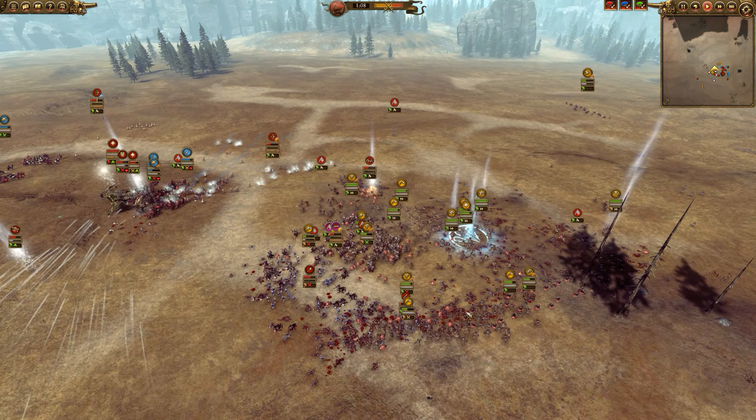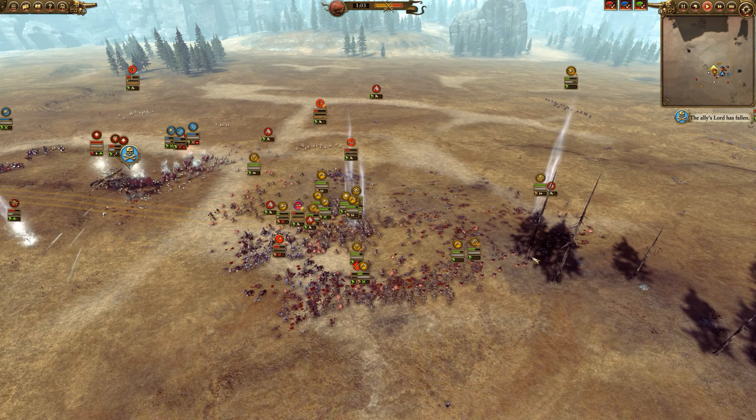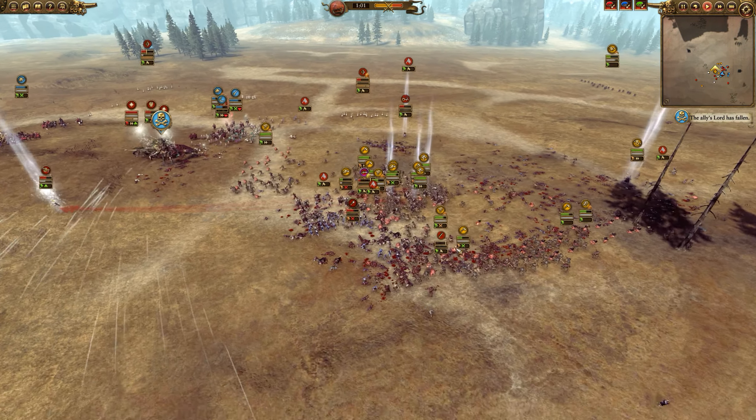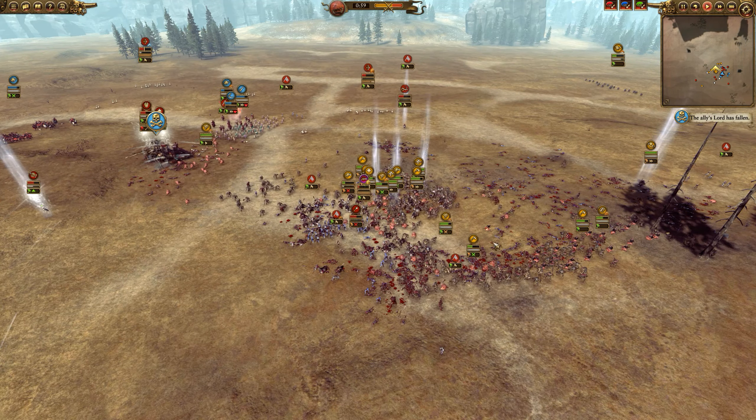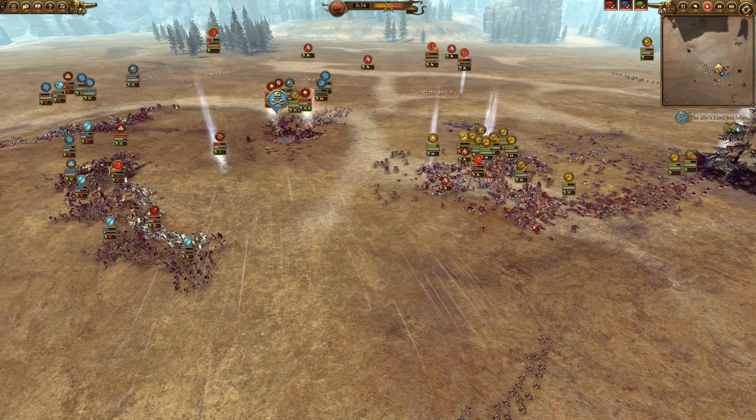Within mere moments the Empire's army is totally surrounded on the flanks, because they had no cav to hold off my flank at all. Just the power of the Waaagh. Instead of Waaagh though, I used a couple of Here We Go's, and we just literally melted that Empire player.